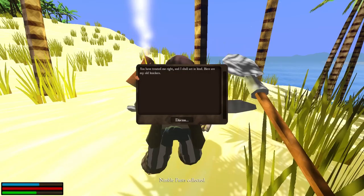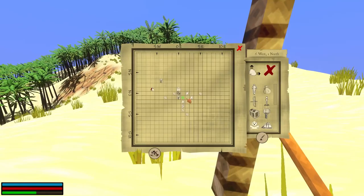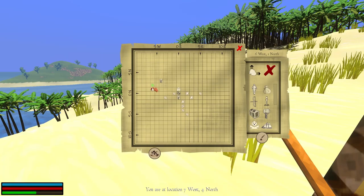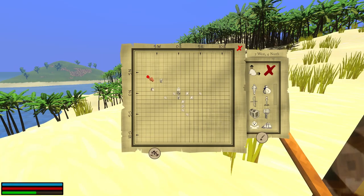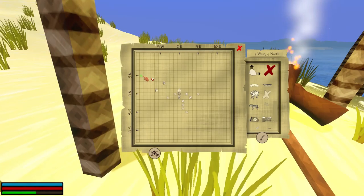Give the treasure back. You've treated me right, I shall act in kind. Here are my old pants. Let's bring up the map here — 7 west, 4 north. I just want to plot this. North, and that had treasure on it. It's also a desert island.